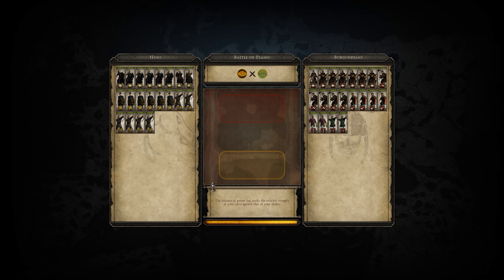This is the second game between Orgetorix and the Prussian Prince. The Prussian Prince is commanding the Huns, and the Burgundians are being commanded by Orgetorix of Agartha.